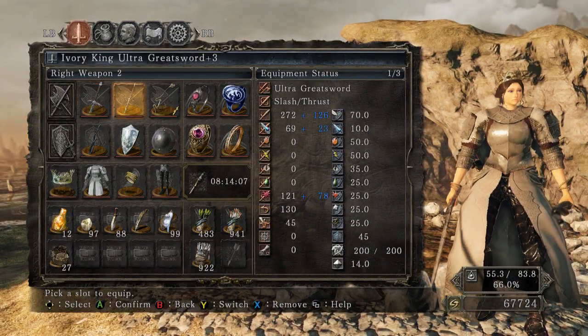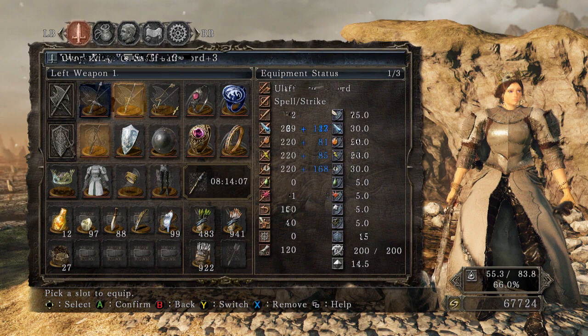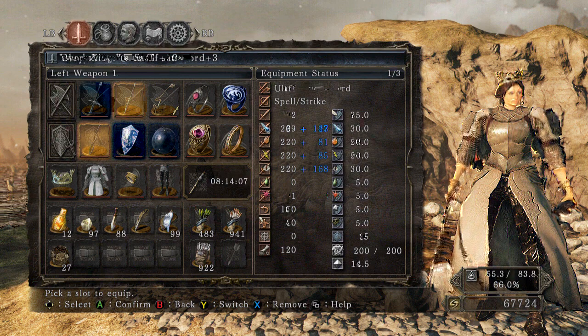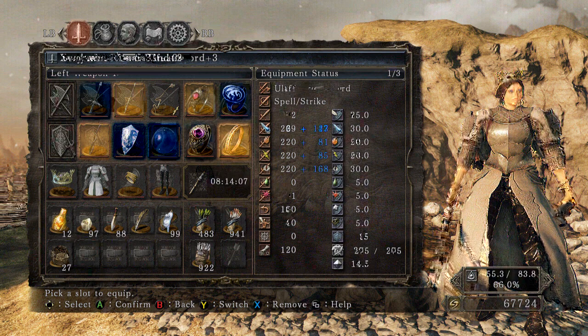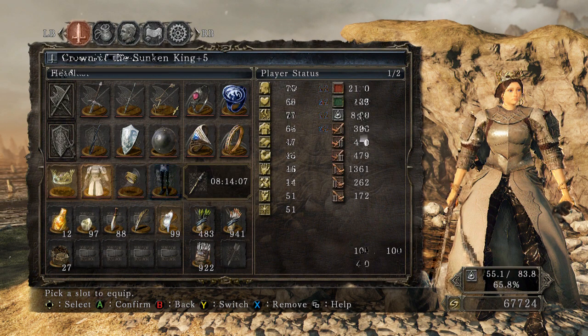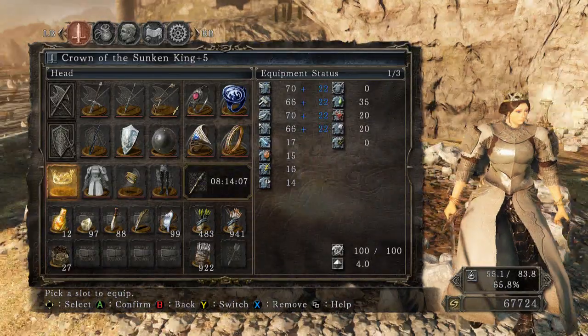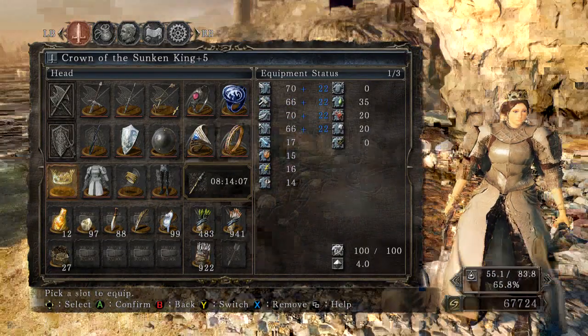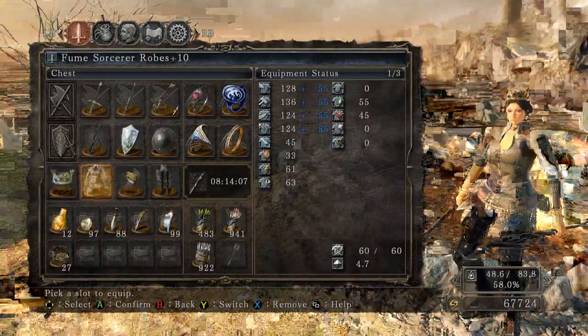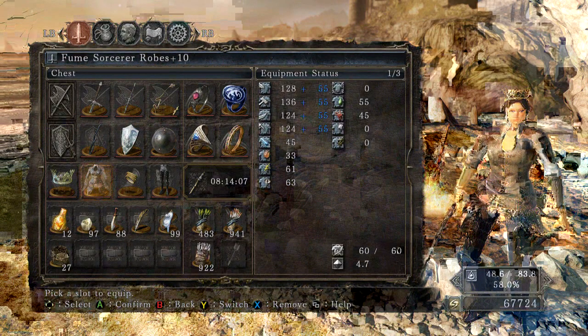I'll start off by showing the gear I'm using: the Ashen Warrior Sword, the Ivory King Ultra Greatsword, Lightning Bow, Black Witch's Staff, Watch Dragon Parma, and the Buckler — I can parry with the Watch Dragon Parma but had an extra space so why not put on the Buckler for easier parrying. Rings: Life Ring +2, Third Dragon Ring, Southern Ritual Band +2, Ring of Life Protection — I should probably swap that for the Blue Clearstone Ring.